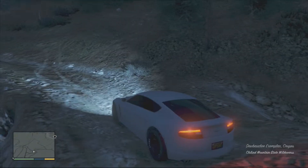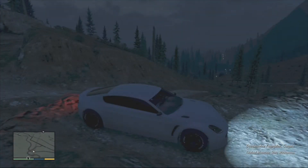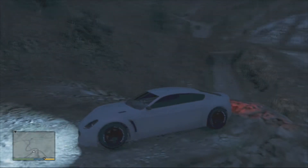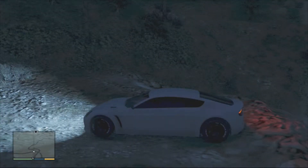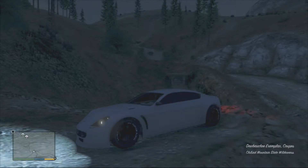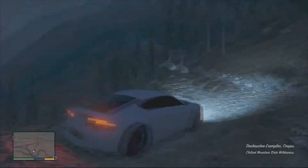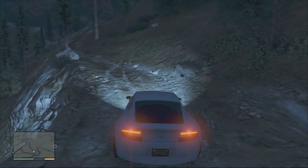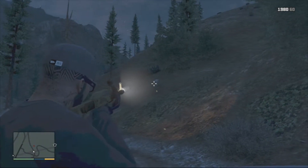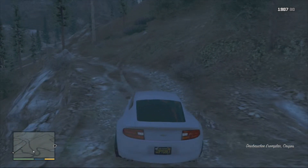Welcome to Chiliad challenge number 31! Today we're in the Duborki Exemplar, which is like a really really long four-door coupe — which doesn't make any sense, but we'll run with it. It's actually in the coupe category but it's four-door and like 50 meters long. And I swear to god I killed like two mountain lions on the way here. There's another one — stupid things, go away, no one likes you.